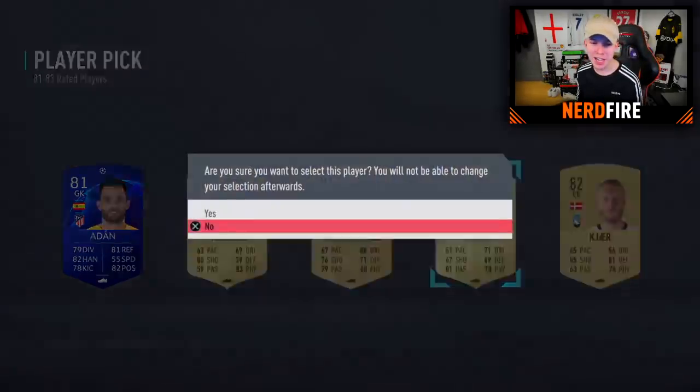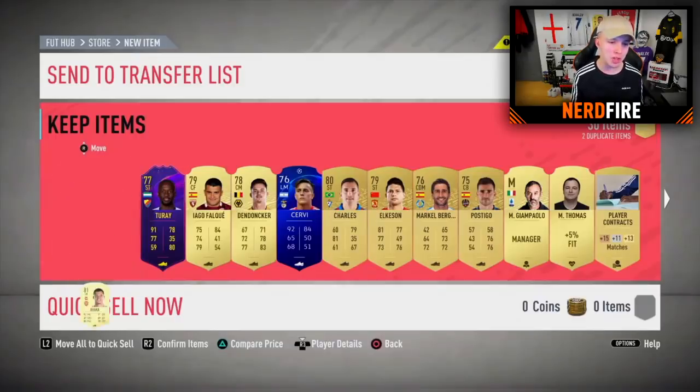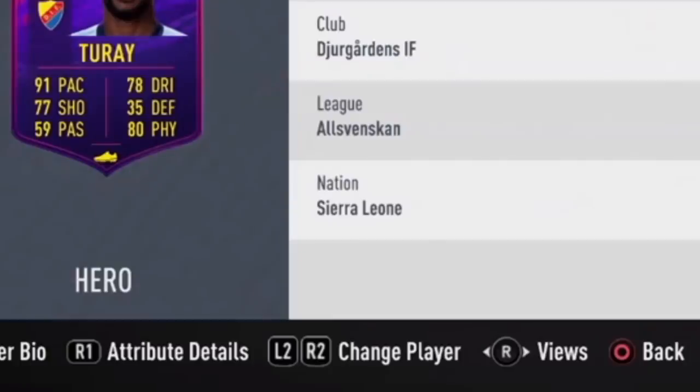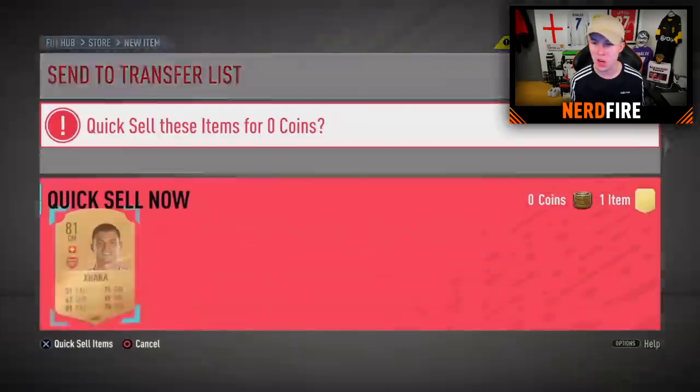Magnus wants me to go for Xhaka and quick sell him because he supports Arsenal — so he can go to the quick sell list. But this hero is Tore, from Sierra Leone. That is a sick card design. Let's store that in the club and now on to the big 100k pack.